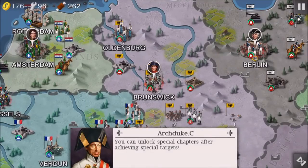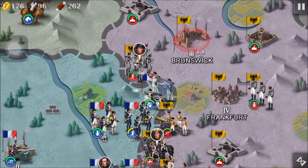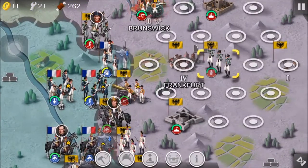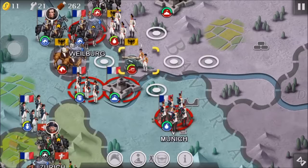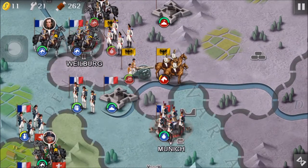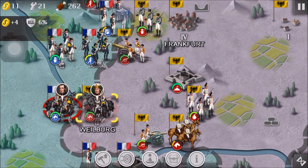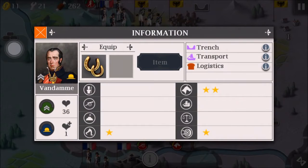We are at round 3 right now. You can unlock special chapters after achieving special targets. The Dutch are not doing anything just yet. Let's buy a tier 2 light artillery. We definitely have to move back a little bit. We've got to take Munich, but that's looking a little bit hard to do at the moment since our light cavalry is really not that great on health. We've taken Welberg — let's move over here and attack this general, Vendame.